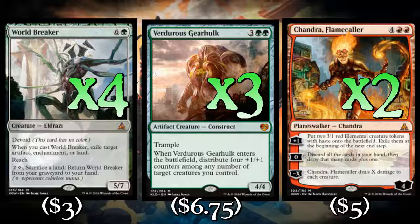Verdurous Gearhulk can be really good with all of our little rampy creatures. Turn 2 we can play a ramp guy, turn 3 we can play a land destruction piece, and turn 4 we can drop Verdurous Gearhulk and have a big Gearhulk and a big Servant of the Conduit or something like that. Verdurous Gearhulk spreads the love, and even if it doesn't have another creature out, it can always just be an 8/8 — nothing wrong with that. It ends the game in a hurry and makes our ramp creatures much better as big guys. Verdurous Gearhulk has dropped about 50% in price, so go ahead and pick those up.